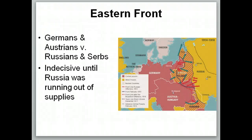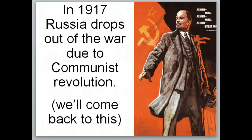On the eastern front, the Germans and the Austrians are fighting the Russians and the Serbs — the front that is between Germany, Russia, and Austria over here. It's a very indecisive, very mobile war. They're not fighting in trenches over here; it's very similar to how it used to be with lots of movement between areas. However, Russia starts running out of supplies and eventually ends up dropping out of the war in 1917 because of the communist revolution, where they overthrow the Tsar and kill him and his family, and the Bolsheviks take over. We'll talk about this in our next unit with the interwar period.